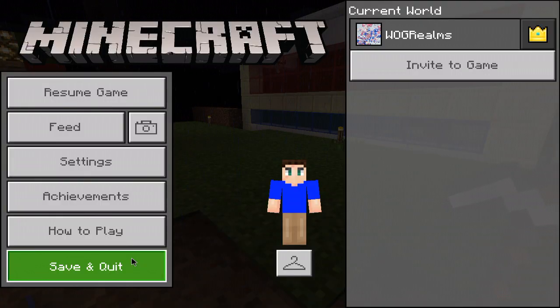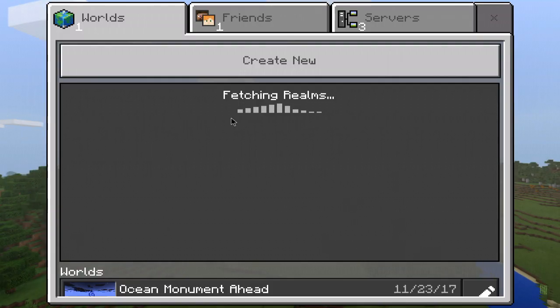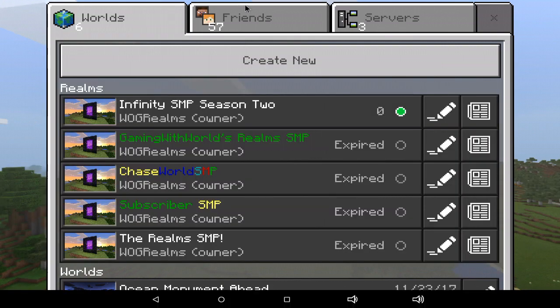That's pretty much what was added — the new realms feature. You can chat with other members without having to use Twitter or Discord. Maybe they'll add calling at some point. I think they wanted to add some sort of social media feature where you could interact with all the other members. It's mainly for news announcements from the realm owner.